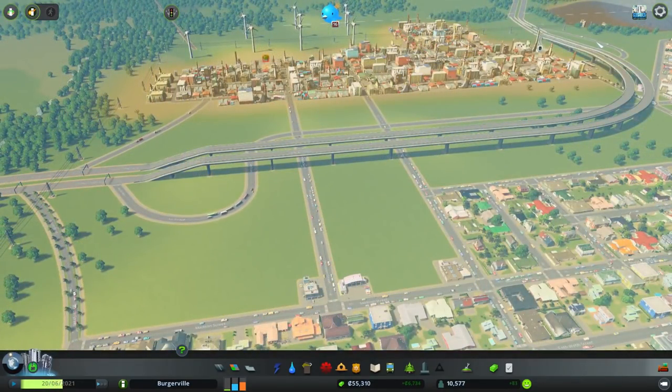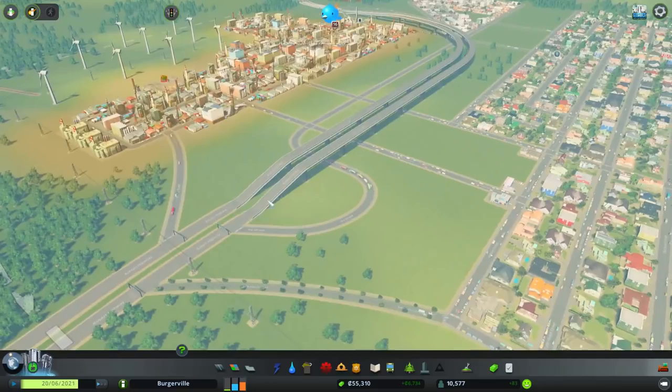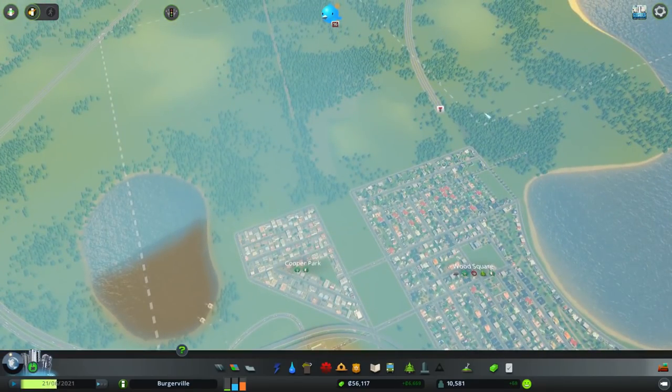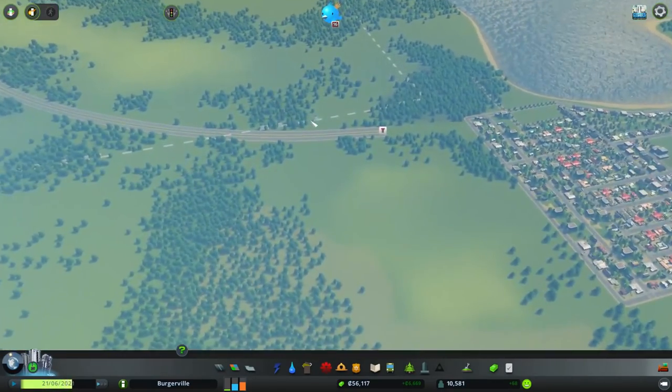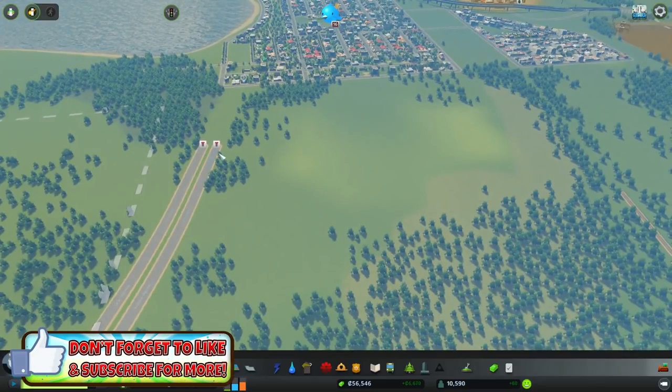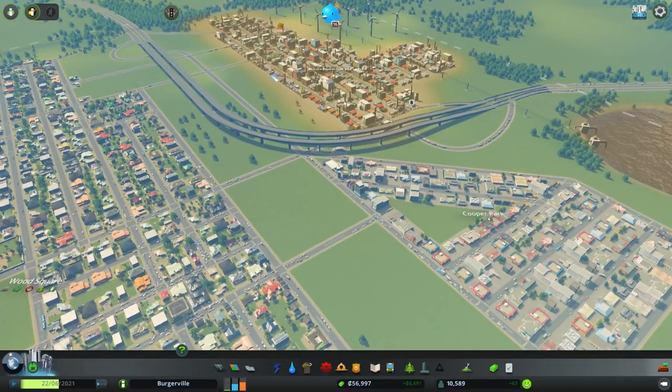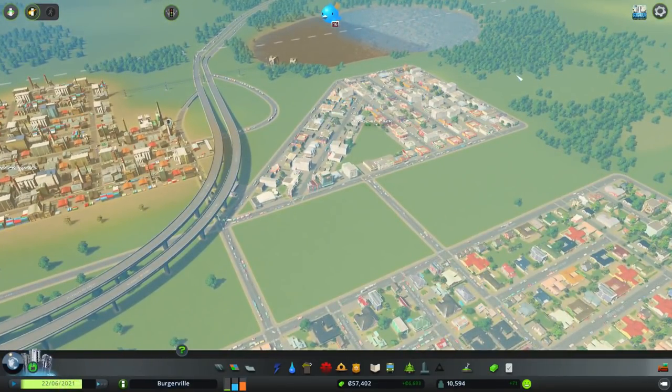We also connected the highway here - there was just a big blank gap before. We still need to connect the third highway down here, and I'm not really sure how that one's going to tie in or if it's necessary yet. So we've gotten that done. What we want to do today is build on to downtown - we might actually start our high-density downtown area.